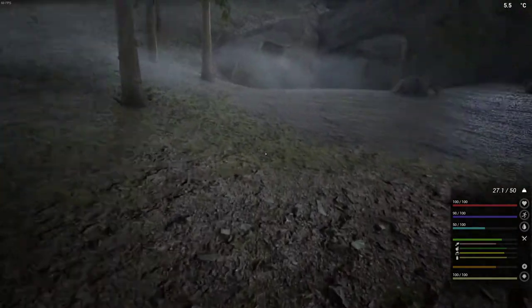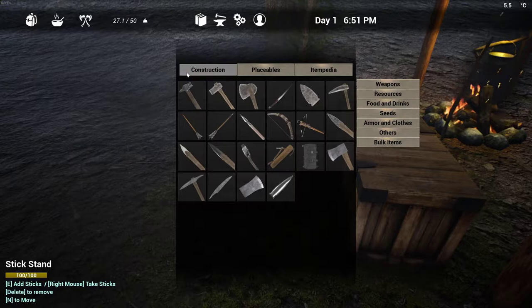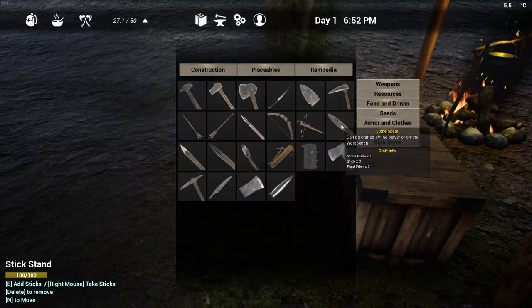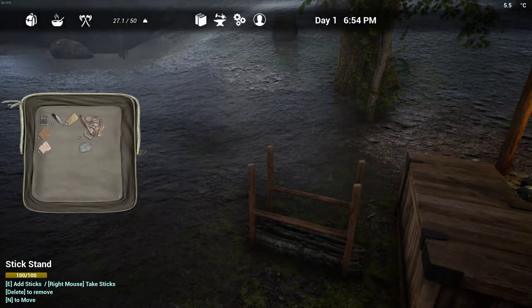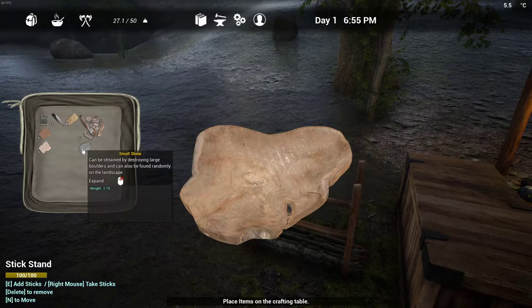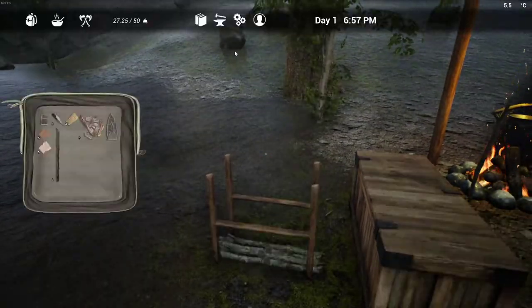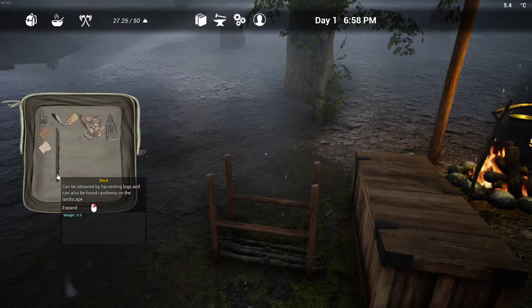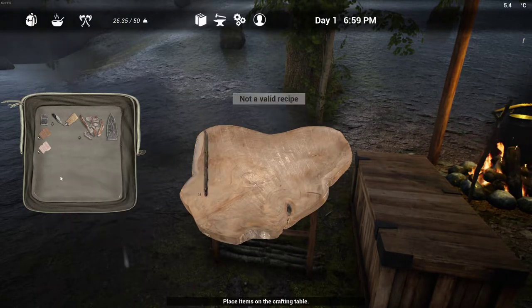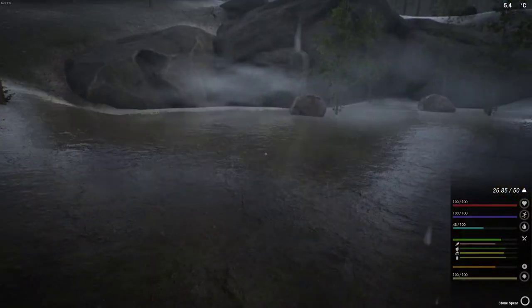Now we need to make a spear. We'll go into itempedia, weapons, stone spear. We need one blade, three sticks, and five plant fiber. I picked up a rock, there's my personal crafting table, and a blade and three sticks. Alt and two, three, four, five. There's the spear — it's in number three. Let's go fishing.